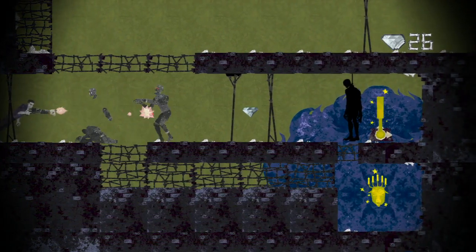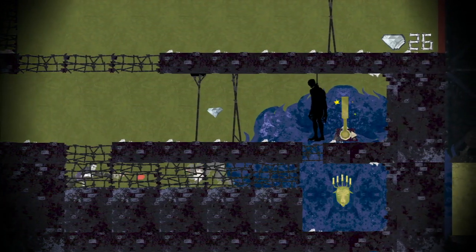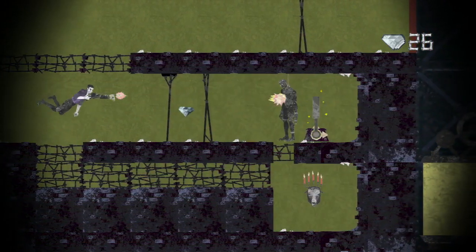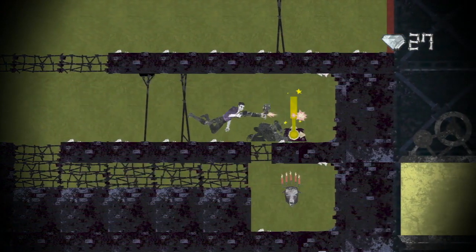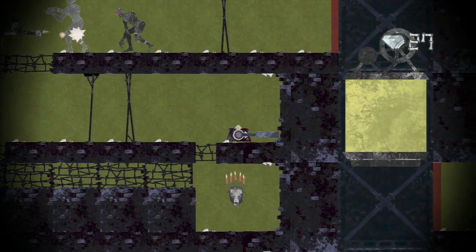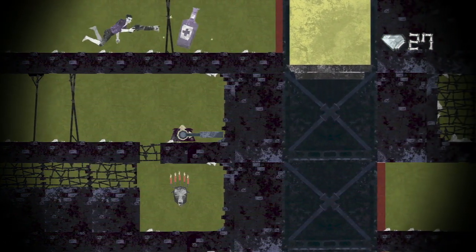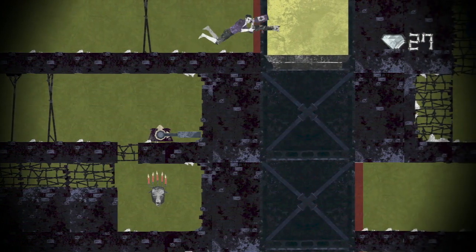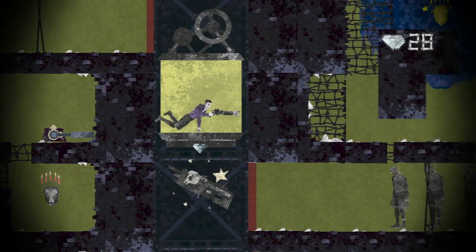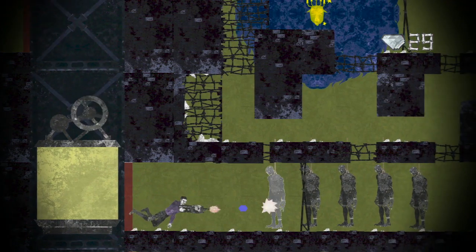I should mention that these side-scrolling sections are not — maybe I'll say — the most polished sections. You can die real easy. You might notice that Garcia is losing his clothes there, but we'll get him back when we get that liquor. Garcia really doesn't have invincibility frames after getting hit, so if you keep getting hit by a demon you can die in actually just a couple of seconds.